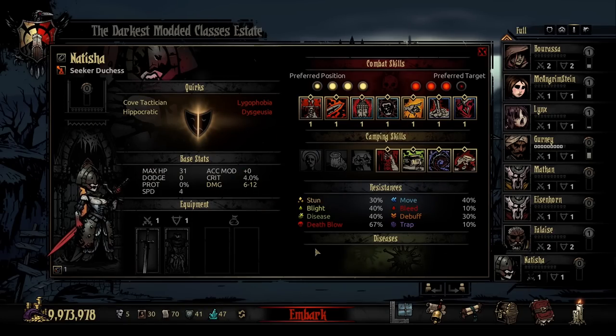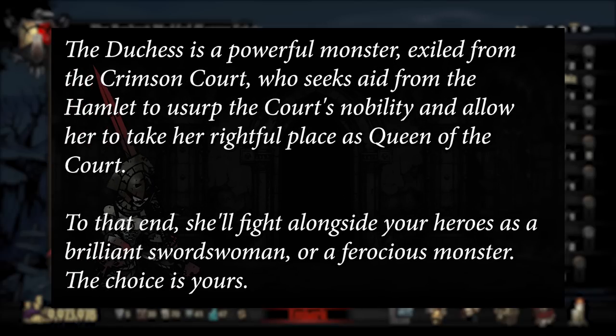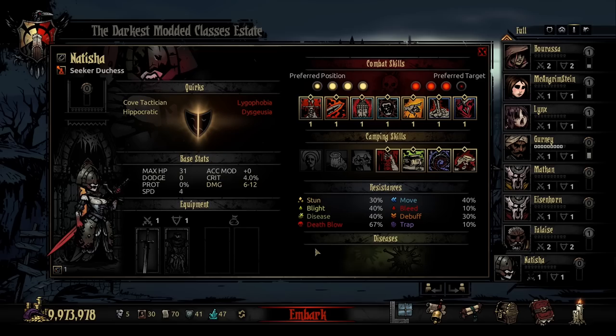In terms of her backstory, her description on Steam reads: The Duchess is a powerful monster, exiled from the Crimson Court, who seeks aid from the Hamlet to usurp the court's nobility and allow her to take her rightful place as Queen of the Court. To that end, she'll fight alongside your heroes as a brilliant swordswoman or a ferocious monster — the choice is yours. And while there is no official comic strip on this class, S-Purple was kind enough to share the rough mock-up that they had planned as her backstory.